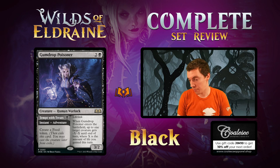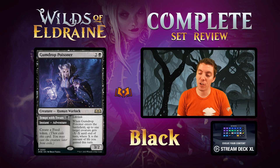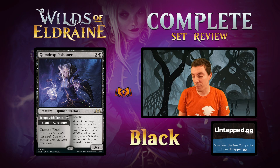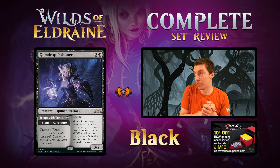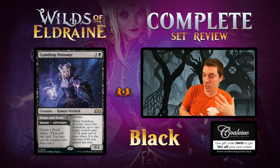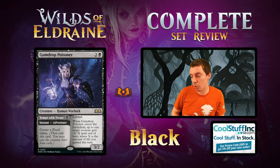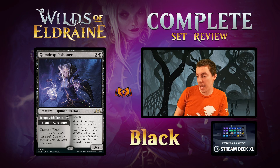Gumdrop Poisoner — 3-mana 3/2 Lifelink. When it ETBs, a creature gets -X/-X until end of turn where X is the amount of life you've gained this turn. The adventure part is Tempt with Treats: 1-mana instant to make a Food token. The built-in combo is sack the Food token — gaining 2 life — then cast the creature and kill something worth 2. In limited that is busted, obviously, a phenomenal limited card. In constructed it's hard to conjure a specific deck for this, but could see fringe play. Bomb unlimited for sure.